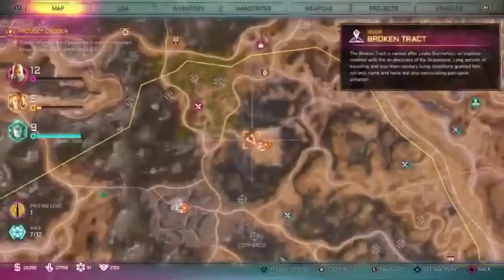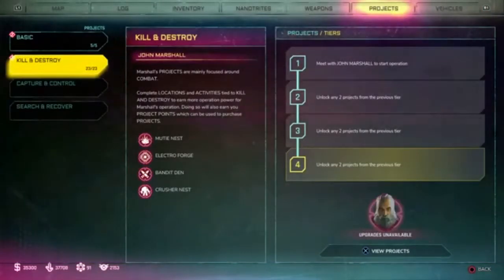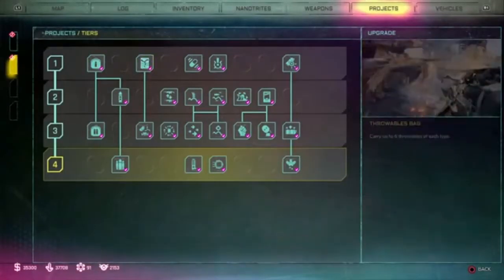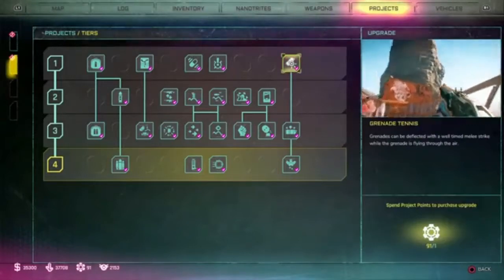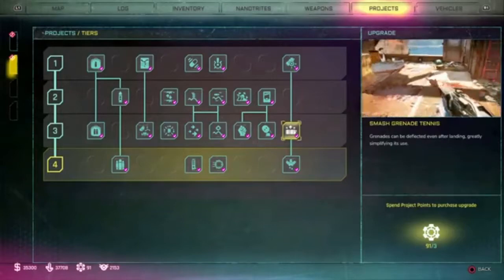Hi guys, welcome back to Griffin's Gaming Guide. Today we're going after another Rage 2 trophy — Hot Potato — where you need to reflect an enemy's grenade. As you progress through the main story in Rage 2, you'll go through special projects, one for John Marshall, which unlocks an ability called Grenade Tennis.